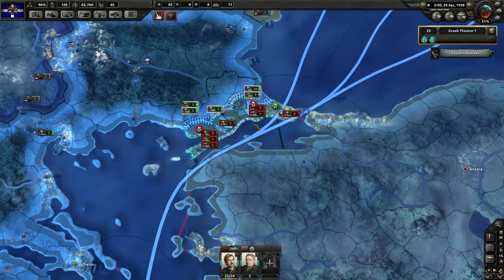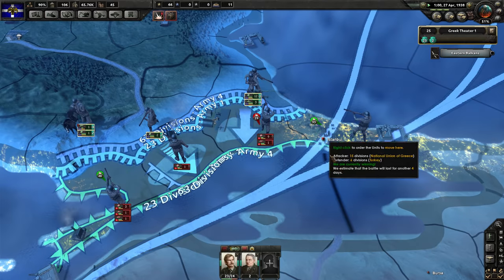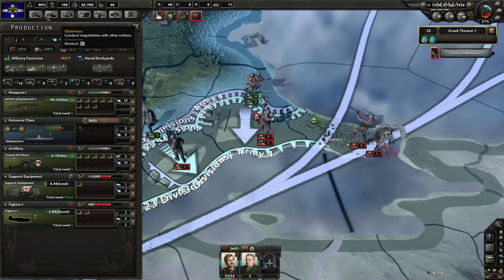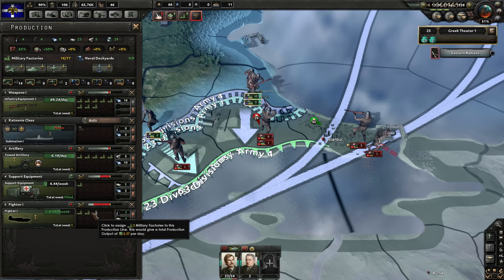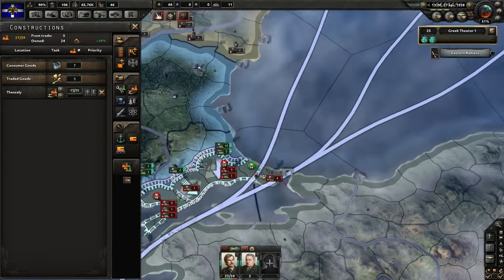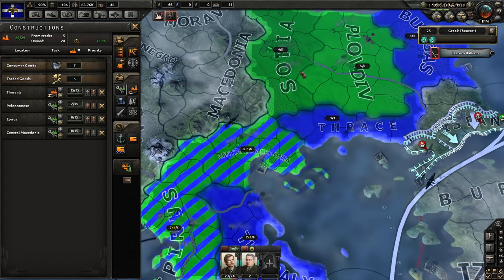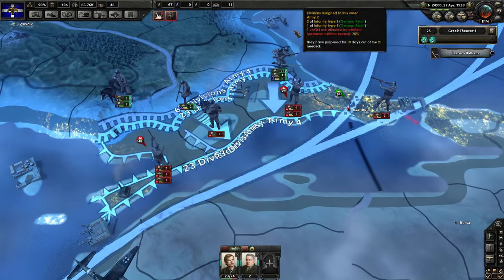Turkey has actually lost quite a bit more men than we have so far, which is very good, and it looks like we might actually be able to take Istanbul, which is somewhat surprising. A free military factory is fantastic — we're going to set them up making more fighter planes since we haven't quite researched the tank I want to produce yet. We have some free civilian factories, so let's have them make some more military factories, as always. We've got them set up around our border with Yugoslavia, which is fine for the moment.